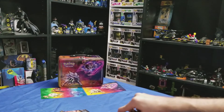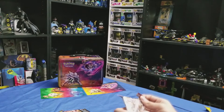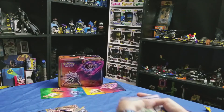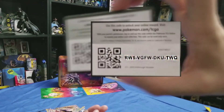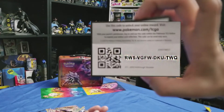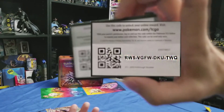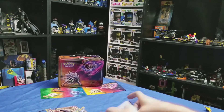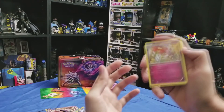Last pack here. Another code — come on, if it wants to get into focus here at all. We'll type that one up since the camera's wanting to be a little difficult there, let you guys have that one. Got a Floette here.